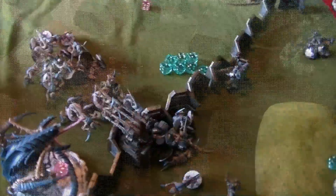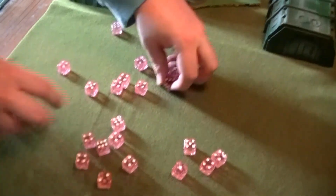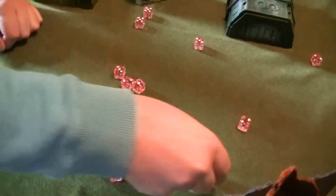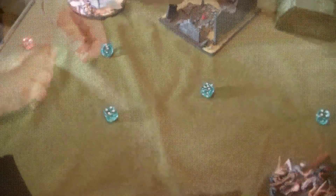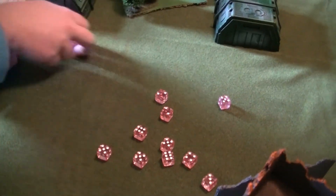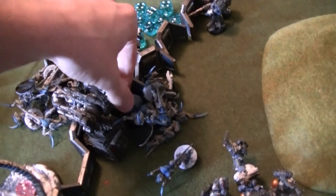Now we're going to do the Hormogaunts - rolling four of them, needing fours. We don't think he's going to survive. Then needing fives to wound. Three up saves - I made them all. Six attacks, needing fours - fives. Six. There he goes, by one as well.